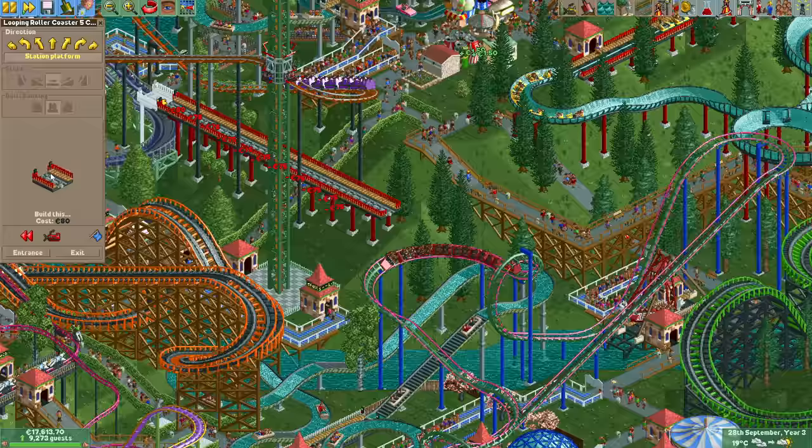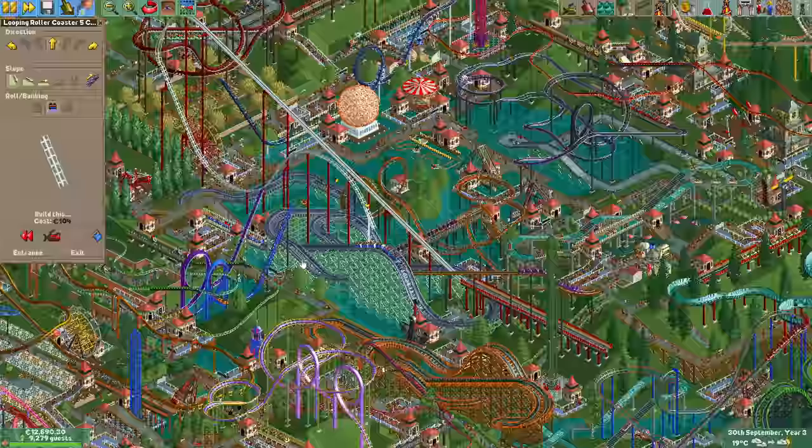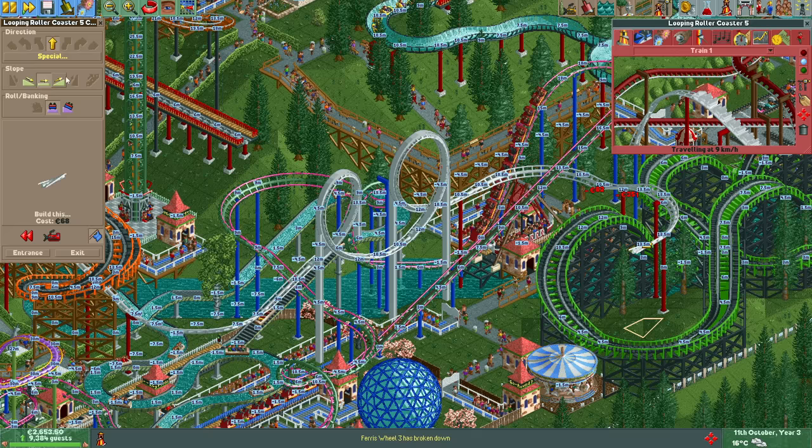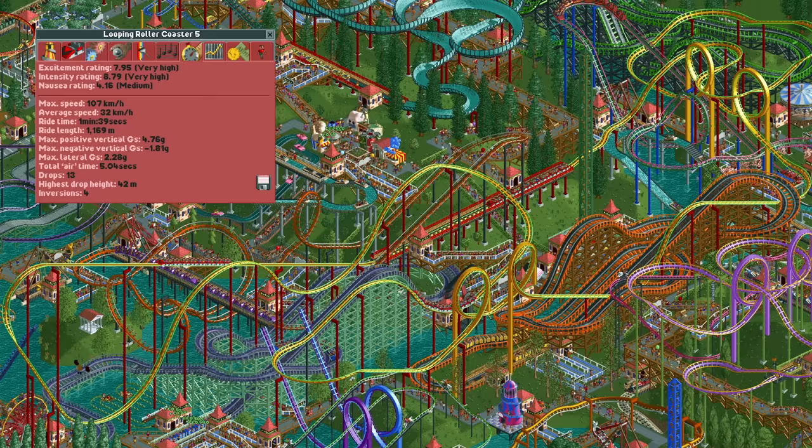The time has now come for the biggest and baddest coaster in the park: a massive looping coaster. I'm making use of the new large steep-to-flat track pieces for the first few hills and they look really good on the looping coaster. In total this ride will have four vertical loops, of which two are penetrated by itself. I was going to add even more track since it has plenty of speed left, but we kind of ran out of money so this will have to do. With a very big stature and almost 8 excitement, this is truly the most iconic ride in the park.